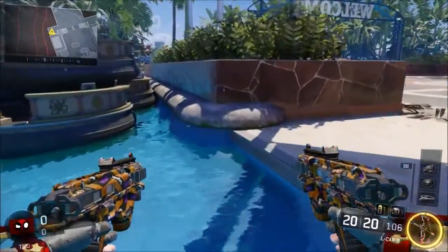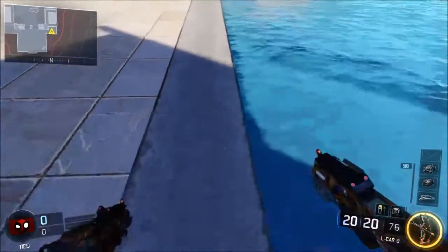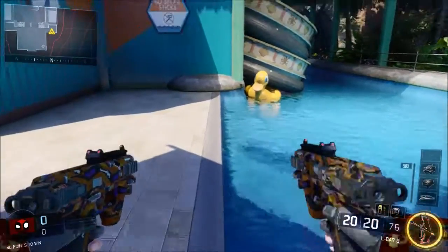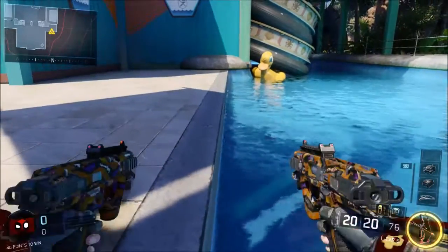So all you gotta do for this glitch is walk up to this little water path over here. Where I'm shooting at is where the wall breach is. Just go prone over here — it does get a little tricky, so you might go a little tipsy off the ledge. Just go prone on the ledge and go a little bit back and you will go above this bump.